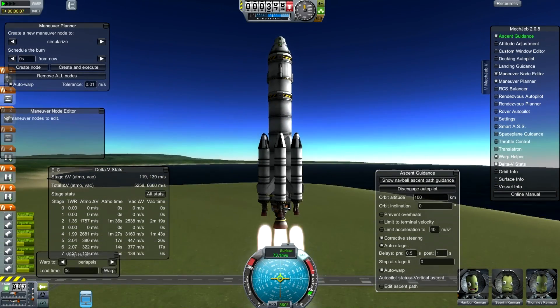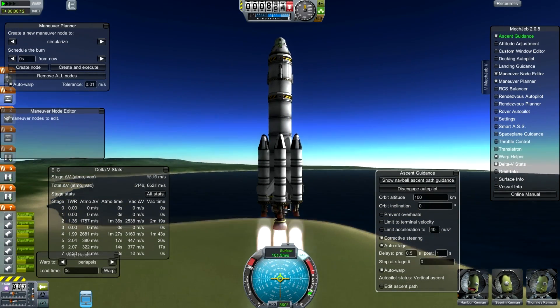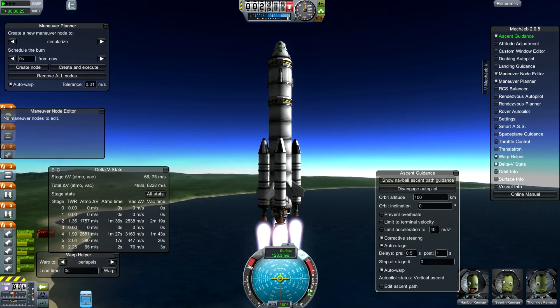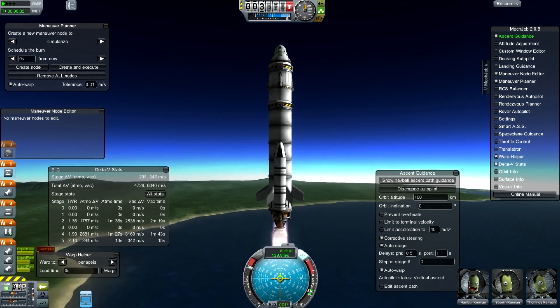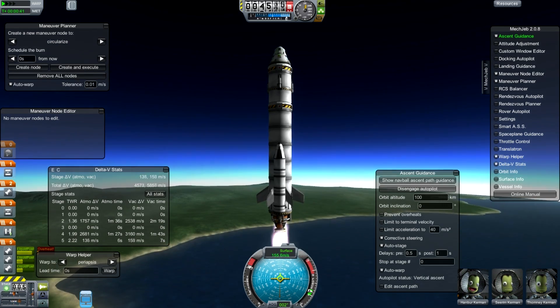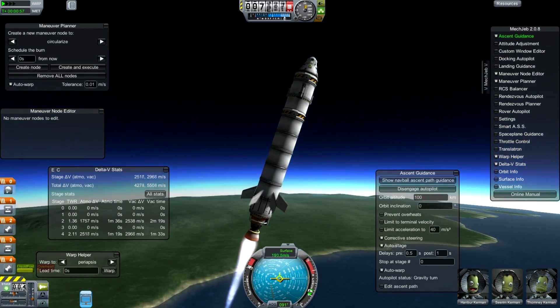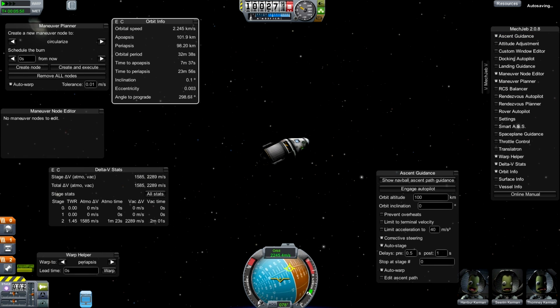Hello, it's Scott Manley here launching the Kerbal X with the help of Mechanical Jeb for science. We're going to show you some astrodynamics here. We're going to make full use of the energy contained in the Kerbin system to demonstrate how you can in fact save fuel if you're rather smart.